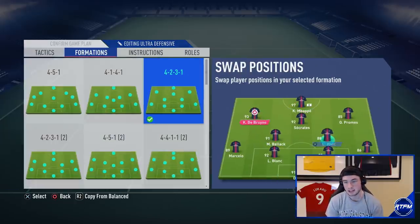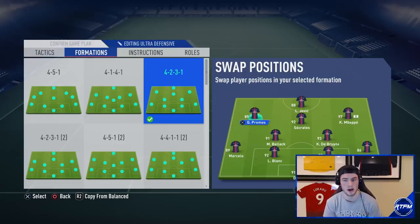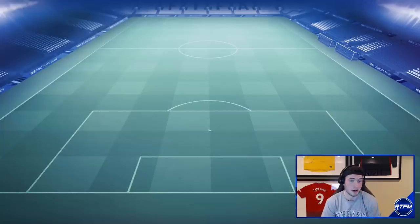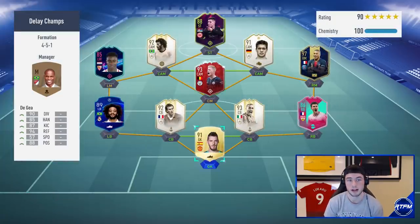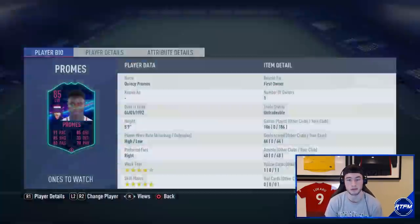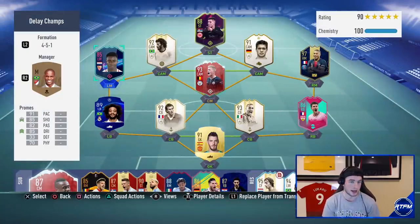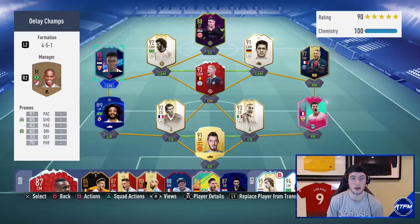We're going to be playing a 4-2-3-1, with Socrates at CAM. Bale is going to be out wide for us, and Quincy Promes is going to be at left attacking mid. A lot of people ask why I use Quincy Promes — he's an untradeable card that I have and I'm a huge fan of him. I think he's one of the best players in this game; his birthday card is fantastic and he flexes perfectly in this formation.